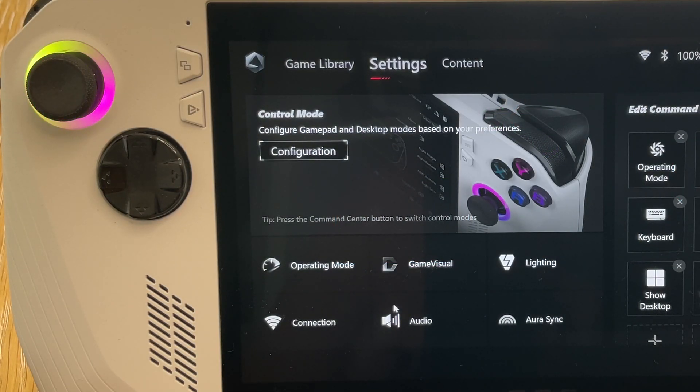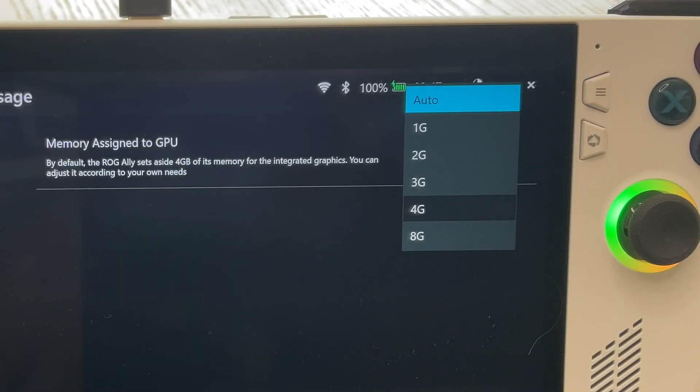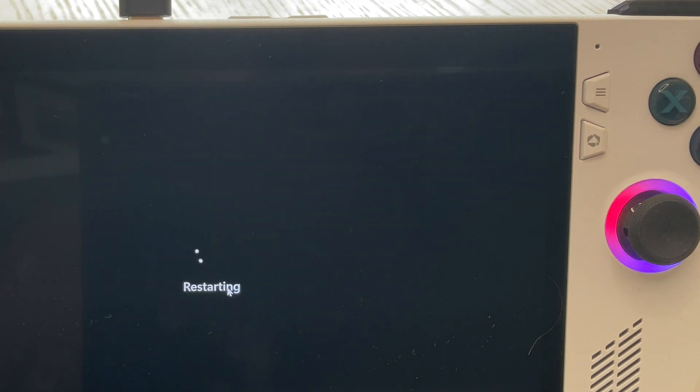For step five, while still in Armoury Crate, go into the settings tab, then operating mode, then GPU settings, and set this to auto. This is the particular step where you'll really notice a massive improvement in game performance.